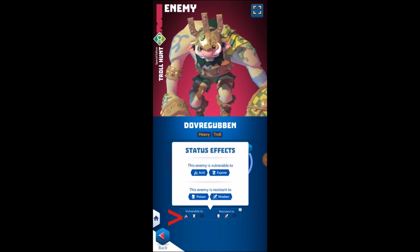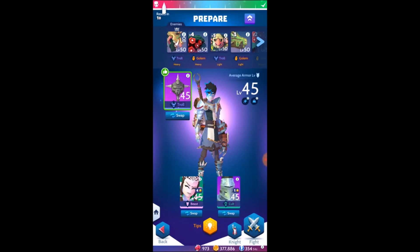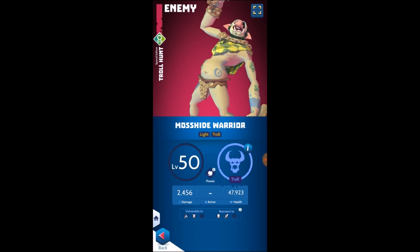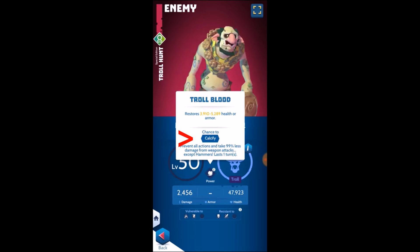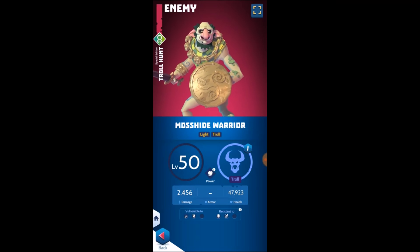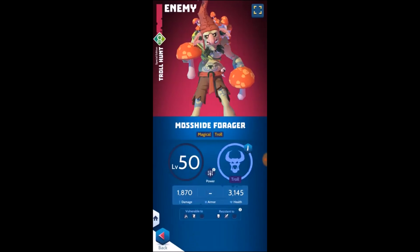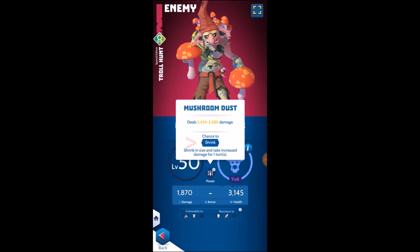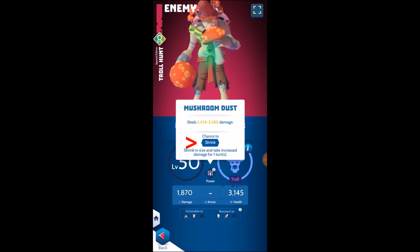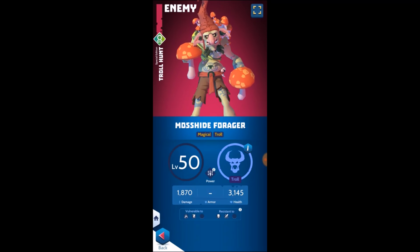He is vulnerable to acid and expose, and he is resistant to poison and weaken. Moving on to the mosshide warriors — they are a light troll enemy with the ability to calcify. Calcify turns them to stone for a turn, during which they can regain health. However, while they are turned to stone, they're still susceptible to hammer type weapons, which is why we bring a troll hammer. Our last enemy is the mosshide forager; they have the ability to shrink you, sitting in the back row to reduce your size and increase the damage you take from bigger enemies. So we definitely want to take these guys out as quickly as possible.